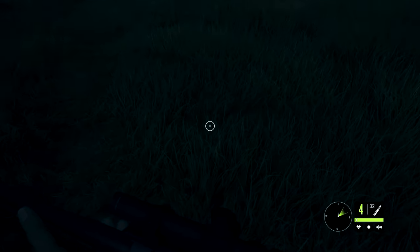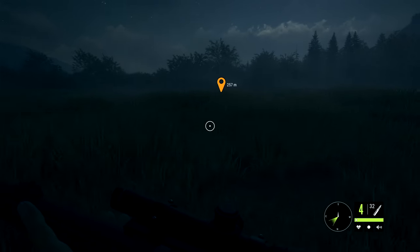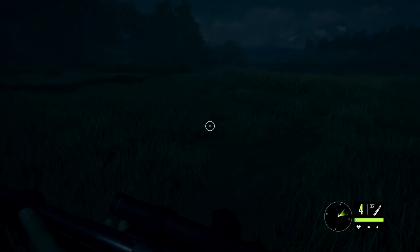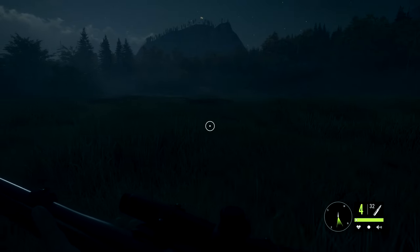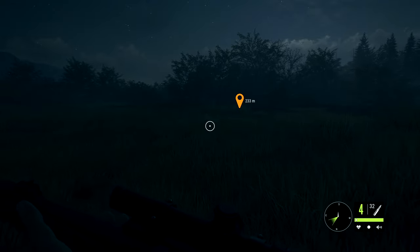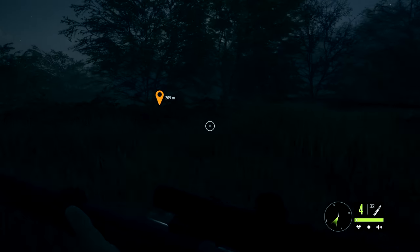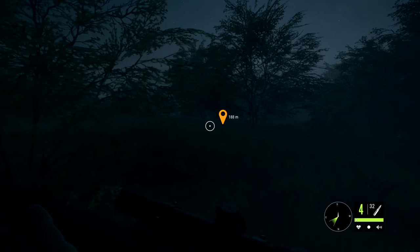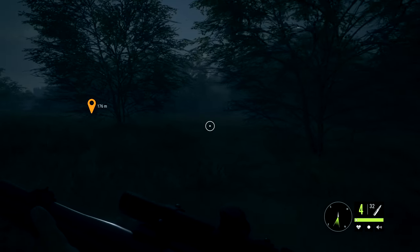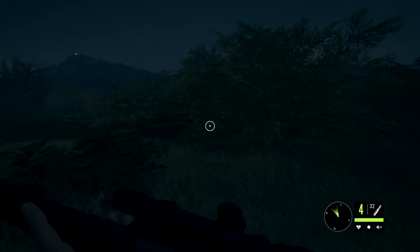Something is moving — you hear that? Might be that rabbit, though it sounded a bit too big to be a rabbit. Please don't be a bear. There's definitely something moving in these bushes — might be that rabbit or the black bear. This is another thing I've never seen in any other game: leaving a trail in the grass, flattening the grass where you walk. I have never ever seen that in another game and I think that is so cool. Animals leave trails — that's how you track them and hunt them.